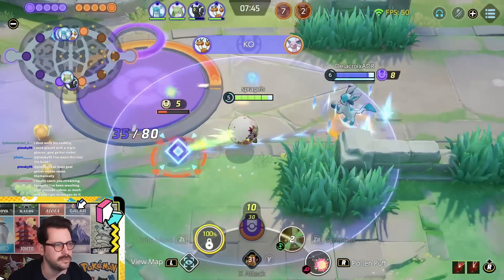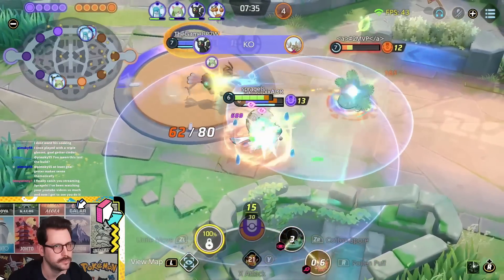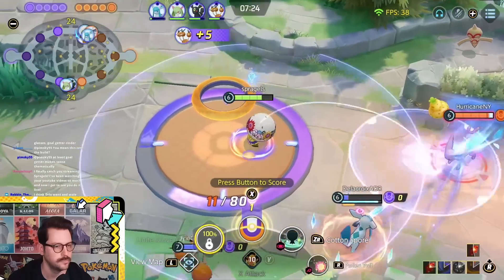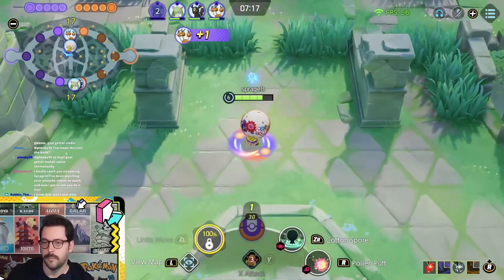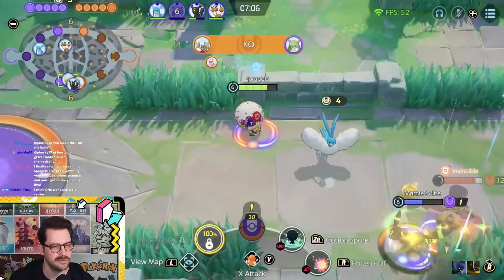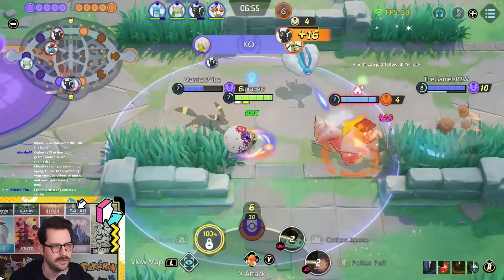Is our Glaceon in our center area? What happened? Was it someone else? I'm so confused. I think Dodrio went and stole center. Did they though? I don't feel like that's what I saw happen.